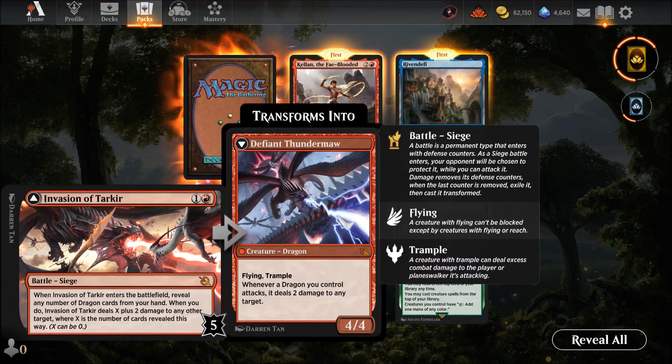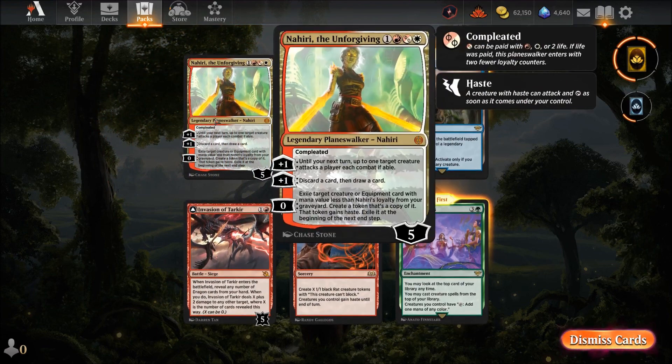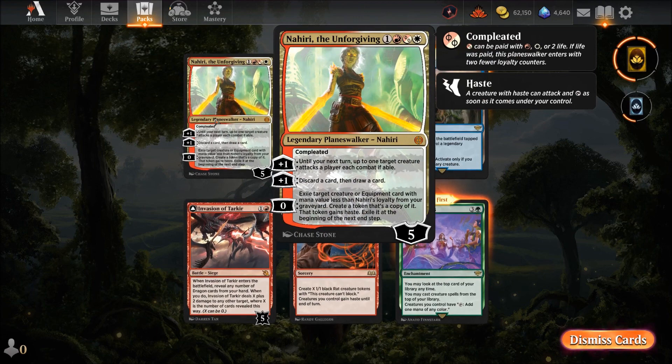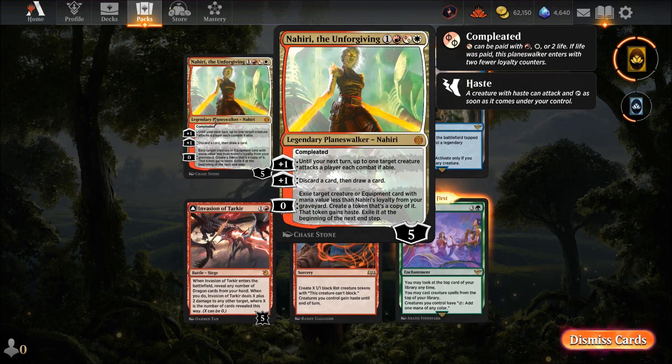An Invasion of Tarkir — we know this one. Then we got Narine Completed, four mana, can be paid with red, white, or any color plus gray — basically a planeswalker until next turn. Up to one target creature attacks each combat if able. Discard a card and draw a card at zero. Exile a target creature or equipment from your graveyard and create a token copy with haste — a lot of upside, but it's a kill-on-sight card.